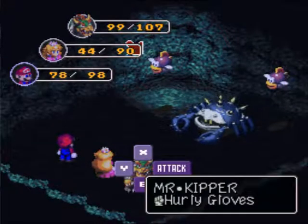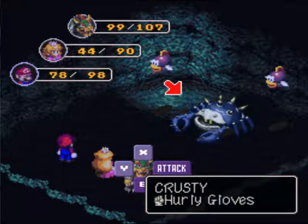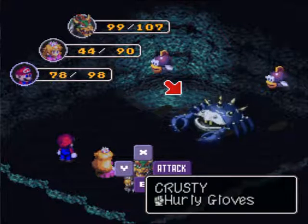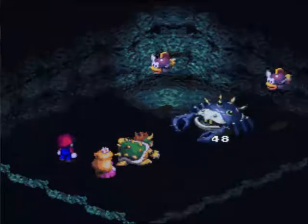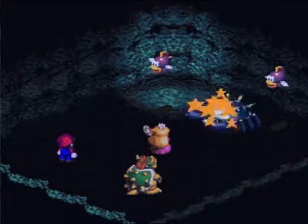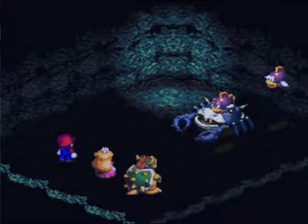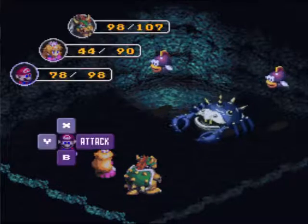We have Mr. Kipper here again, but we also have a new enemy — Krusty. For some reason he's not on my list. I'm sure he's not weak to thunder, seeing as he's a water enemy. I know Mr. Kipper is strong against — I mean, weak to fire. Mr. Kipper's weak to thunder as well.